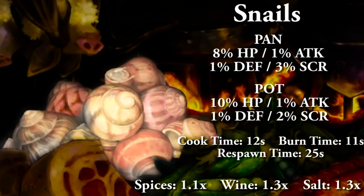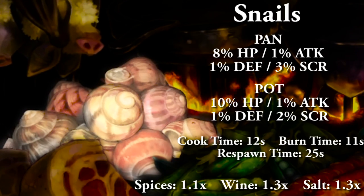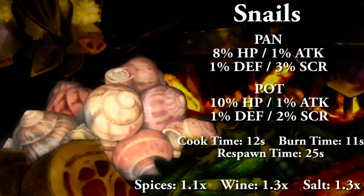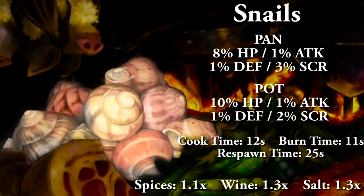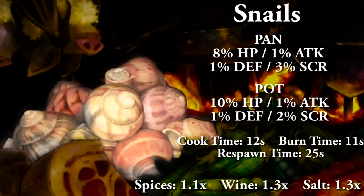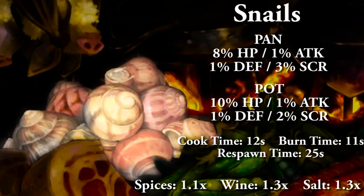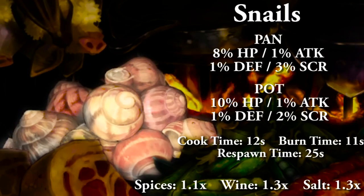Snails cooked in a pan will net you 8% HP, 1% attack and defense, and 3% to score. Cooking in a pot will net you 10% HP, 1% attack and defense, and 2% to score. Full cooking time 12 seconds, food burn time 11 seconds, and respawn time 25 seconds. With condiments: salt and wine are both 1.3x, and spices are 1.1x, capping out at 1.7.